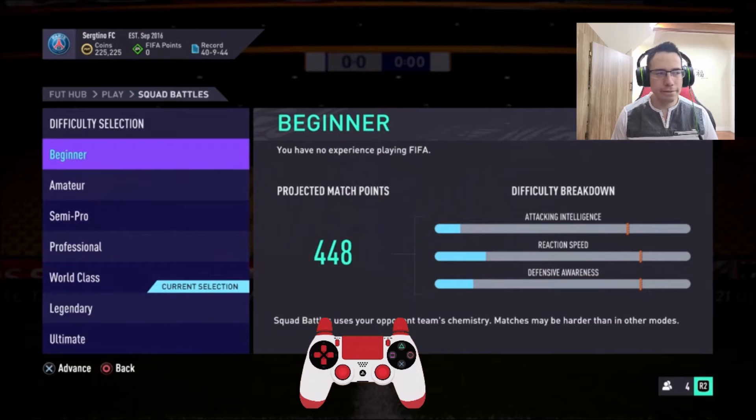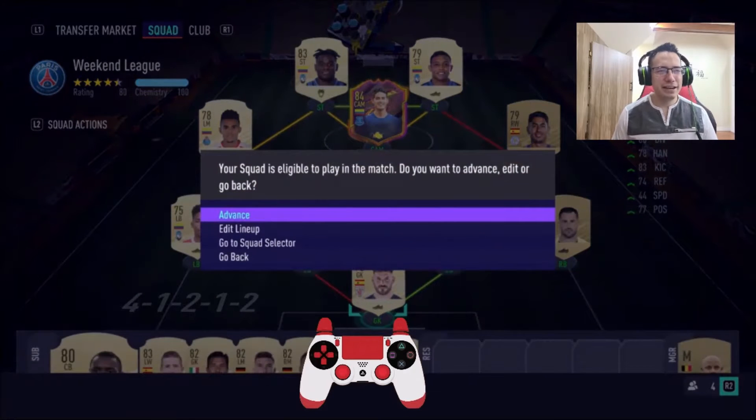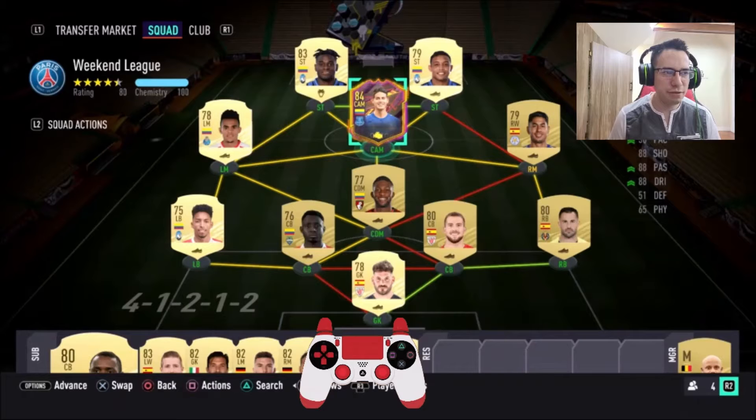I'm going to pick beginner because I just wanted to make sure I get the mechanics down, and then we'll try it in a more difficult game. I'm going to be using players that I found in my club — this is the best team I could find. I unlocked James Rodriguez because he was good, I can see him getting many more inform cards, and he was cheap enough so he's definitely worth it for the price.